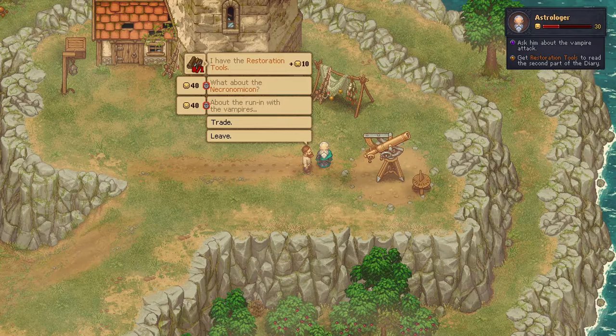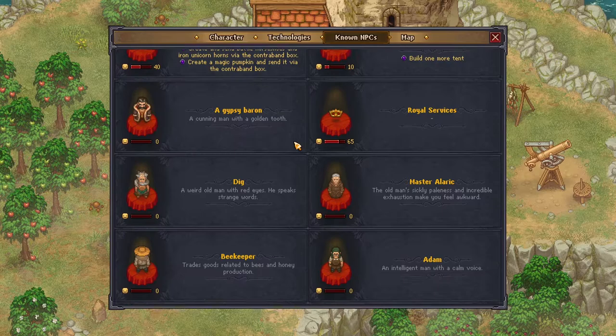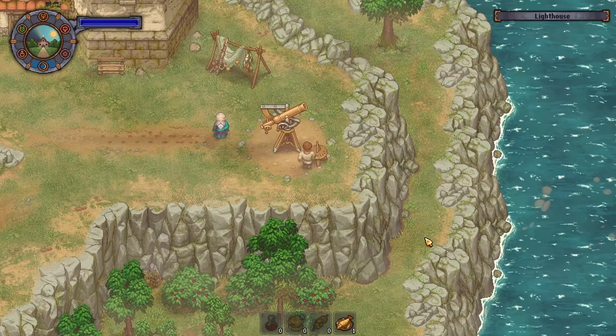Graveyard Keeper, astrologer. We did that, put the acid — oh he gave it to the lighthouse keeper. Okay, so I need to talk to the lighthouse keeper, where is he? Oh no. Who is the lighthouse keeper? Trades fish and fishing goods but there's not like a day that he's out. Is it too early for him to be out? How can I get him out here?